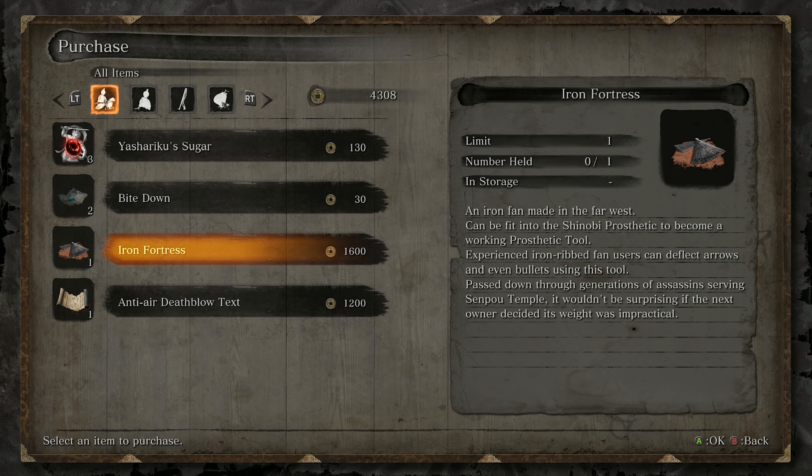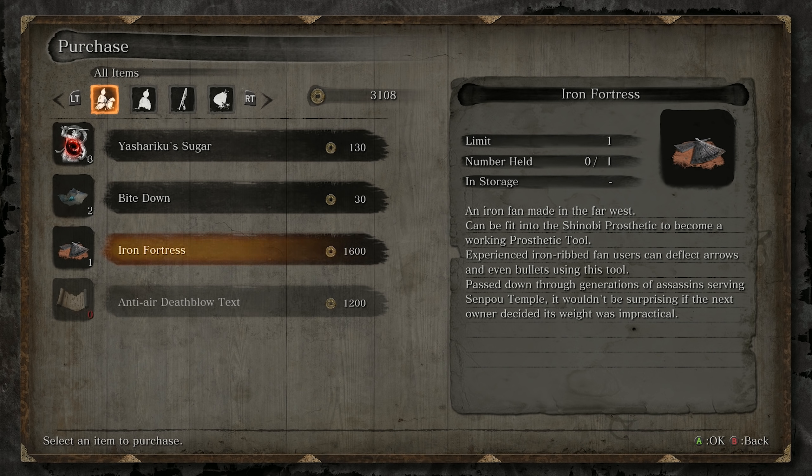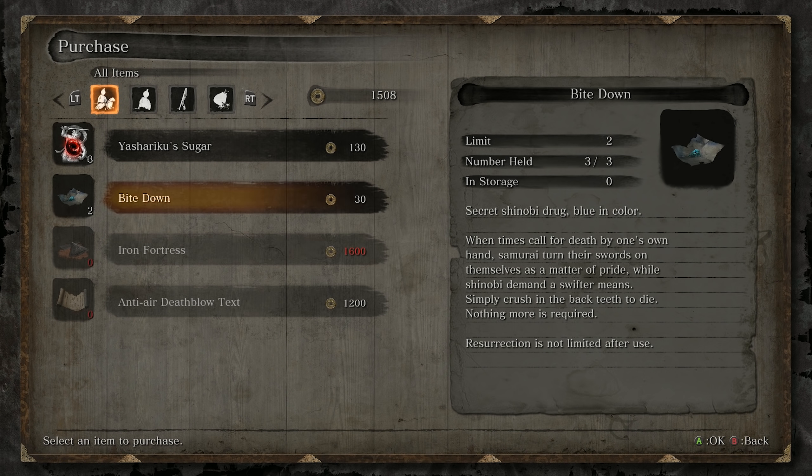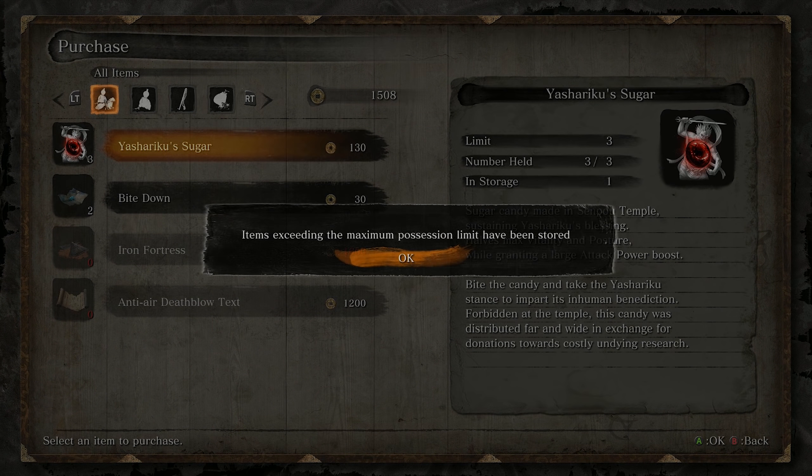He sells two things that I want: an iron fan made in the west, and the anti-air deathblow text. The anti-air deathblow text is what I've been waiting for to fight the Shichiman warrior. This is going to create a shield for us — a much better shield than what we get just holding our blade up and hoping it deflects whatever comes at us. In fact, especially when upgraded, I think this becomes one of the strongest prosthetic tools in the game.